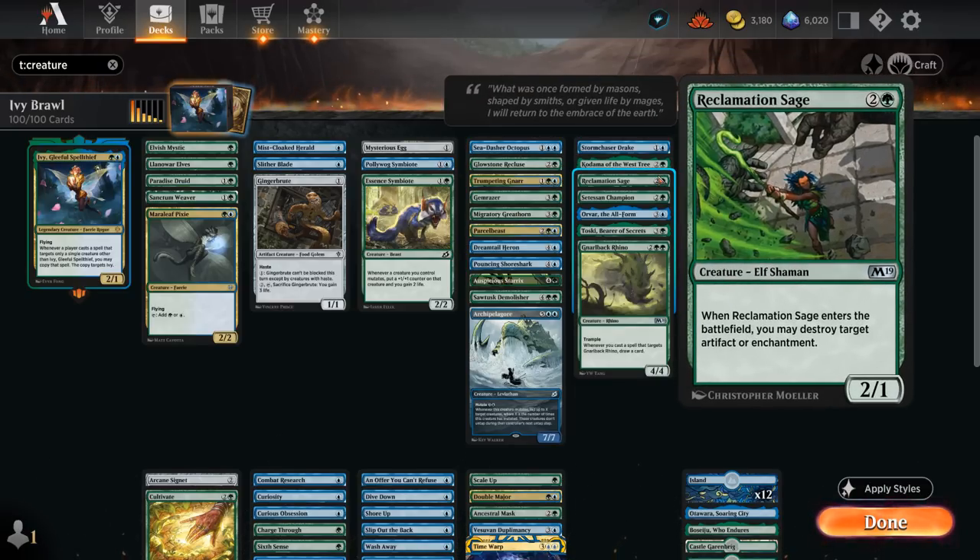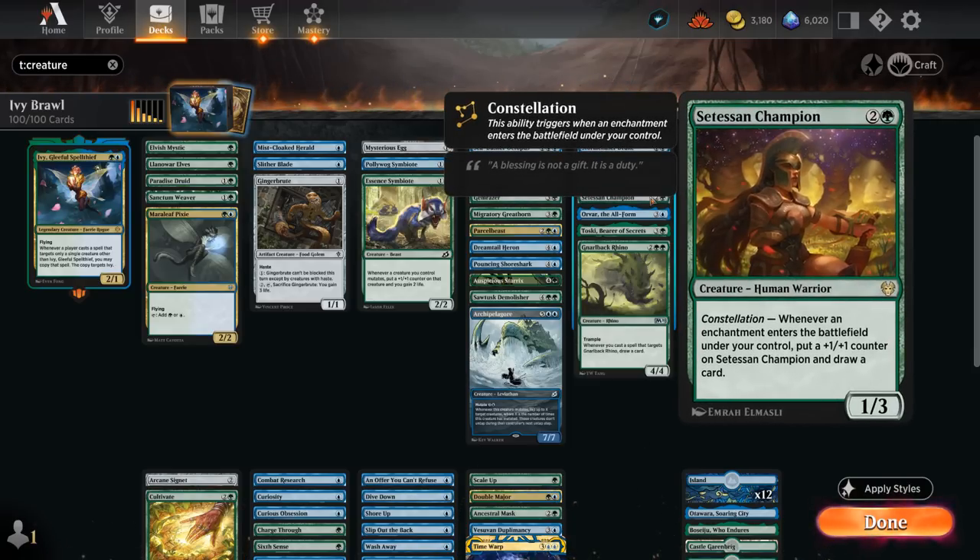Reclamation Sage is a good creature that can blow up opposing artifacts or enchantments. Setessan Champion can draw with Constellation — specifically when an enchantment enters the battlefield, not when we cast it. So if we double up on an enchantment with Ivy, we get to draw 2 cards with Champion and put 2 +1/+1 counters on it. It is a human, so we won't be able to mutate onto it, but it's the only human in our deck.